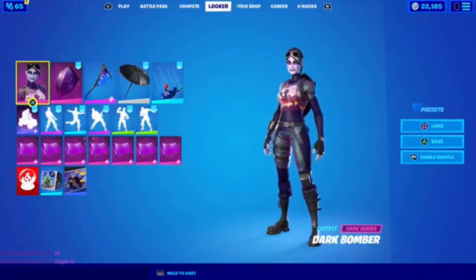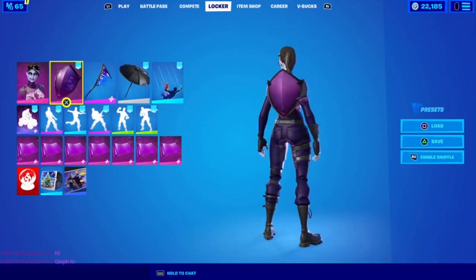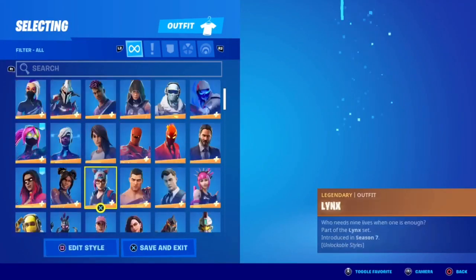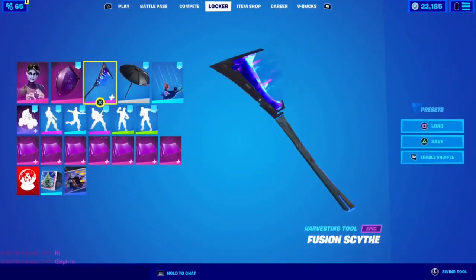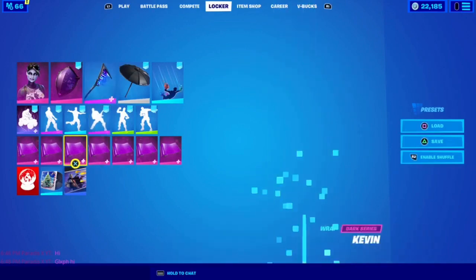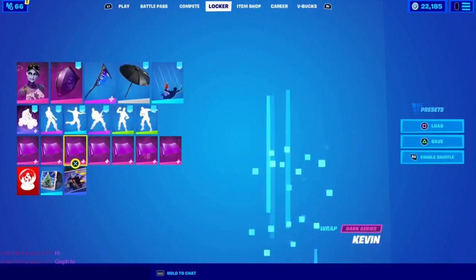Let's go on to the second combo. For the second combo of the video, you're gonna want the Dark Bomber skin with a Dark Shield. I know they're part of the same set, but it matches perfectly. The Dark Shield actually goes with the Dark Red Knight, so they're part of a different skin. You also got the Fusion Scythe pickaxe — it's got purple, a little bit of blue — and you got the Kevin wrap, which matches perfectly.